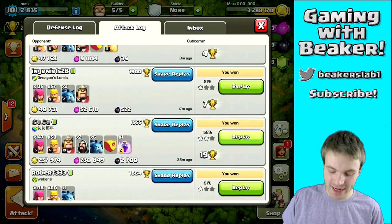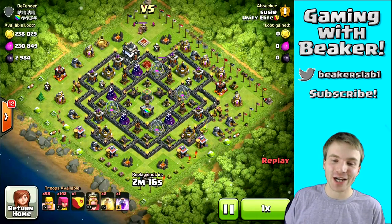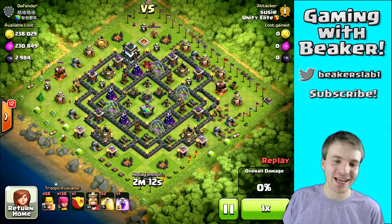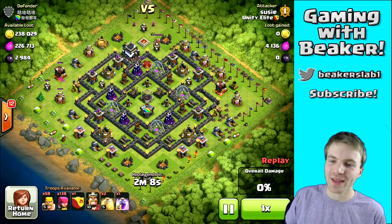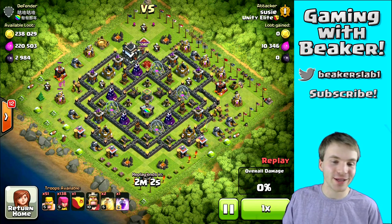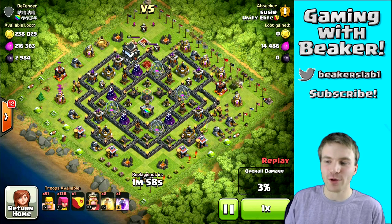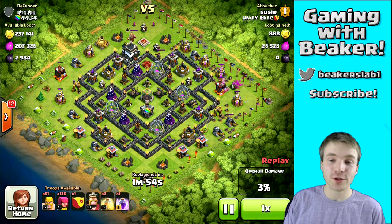Let me show you the perfect base I found right now — this was perfect. We've got max dark elixir drills and they are full. I think they offer 1300 or 1350 dark elixir in each one when they're full, that's amazing. And of course when you find full dark elixir drills you're going to find good gold and elixir as well, so we're going to take it all. We only have 200 troops — we're a Town Hall 8 — but that's plenty to take out an inactive base like this, and we'll also get two stars because this guy has his town hall outside.